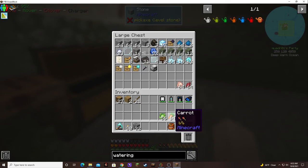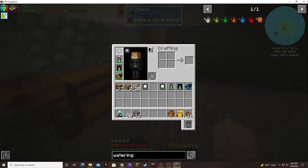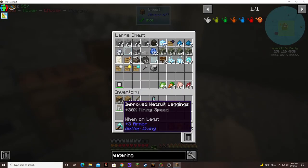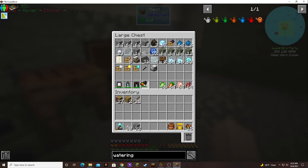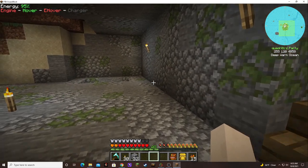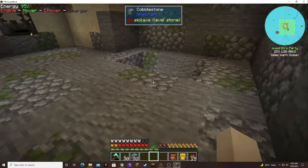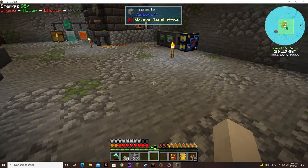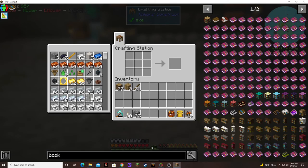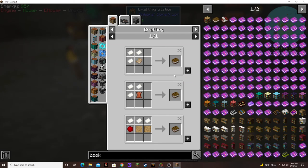Let's stick our food — soon to be food — up there. I wonder if I should try and enchant this stuff — I might make it even better. I got tons of levels. Oh, I have a book. Is there still the Tinkers recipe? A book — takes a slime ball. It still takes paper.